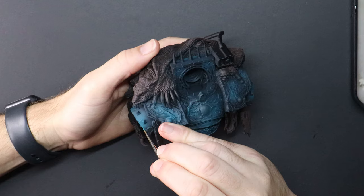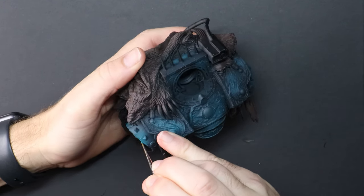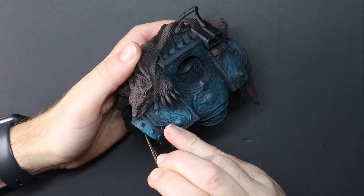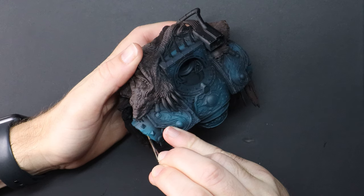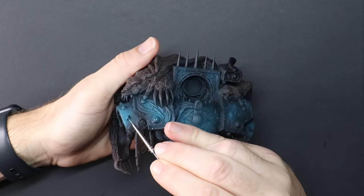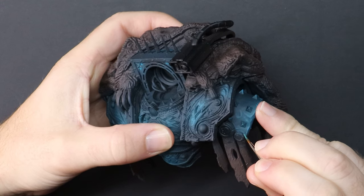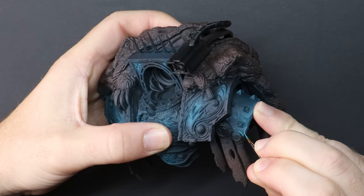I've never painted a bust before and because I'm a standard middle-of-the-road painter, I really enjoy 28 millimetre scale. With models that small at arm's length on the tabletop they look fantastic, and it's not until you pick one up really close and inspect it that you go — wait a second, this guy can't paint at all. On a display bust like Horus, there's nowhere to hide. People want to look closely and he's a much larger scale.